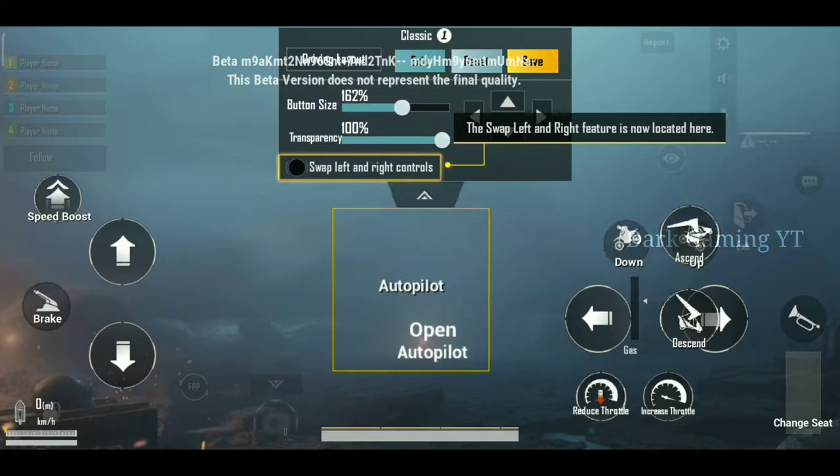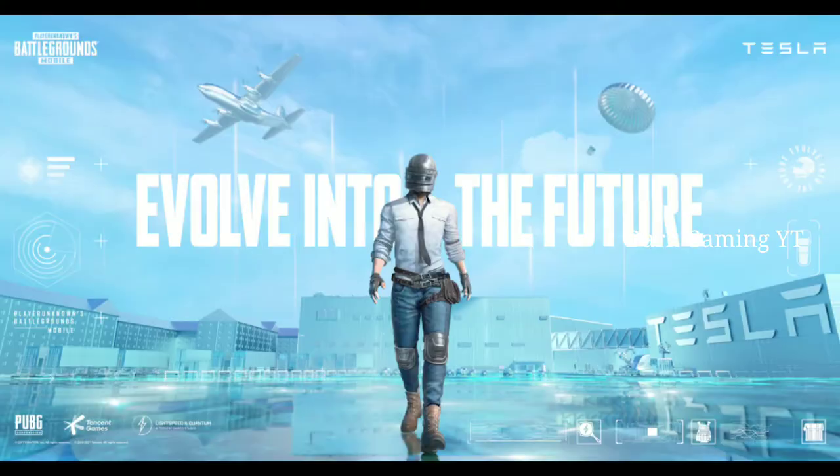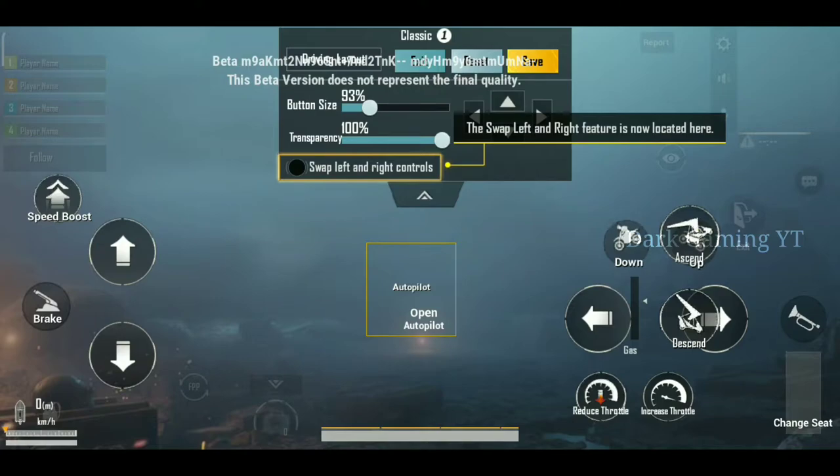There is an option for Tesla to confirm — that's why there is an option for auto-pilot. I don't know if you know what a Tesla car is, but it's an automatic car, and that's why there is an auto-pilot option added.